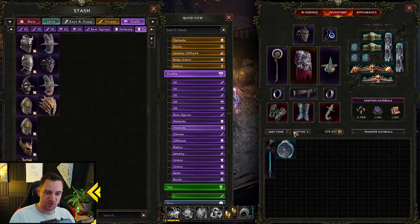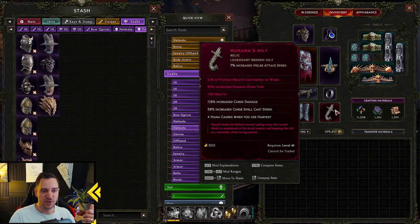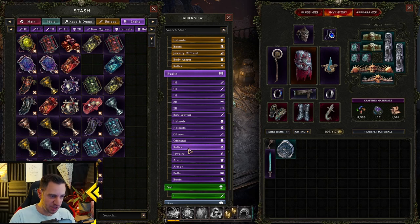Because later in legendary crafting, like this one for example, you have this Muromar's Hilt — this had 3 legendary potential on it. It's a relic. So I don't want to go through all the levels and figure out where the heck is a good relic I can use that fits that — I just want to go straight to exalted relics.